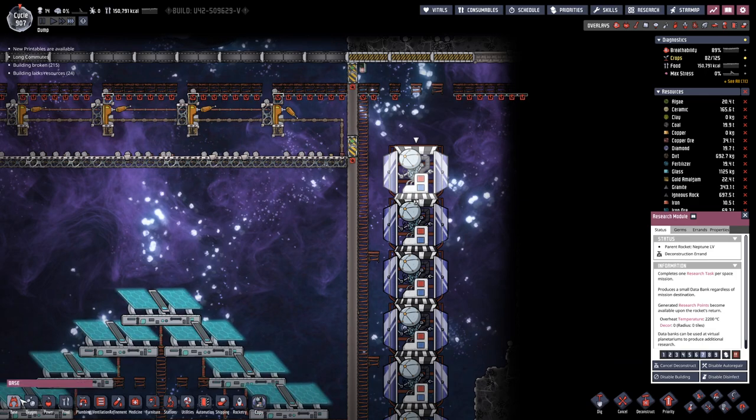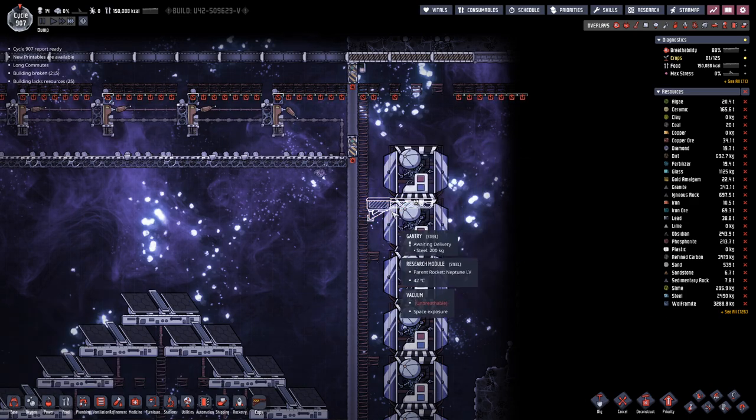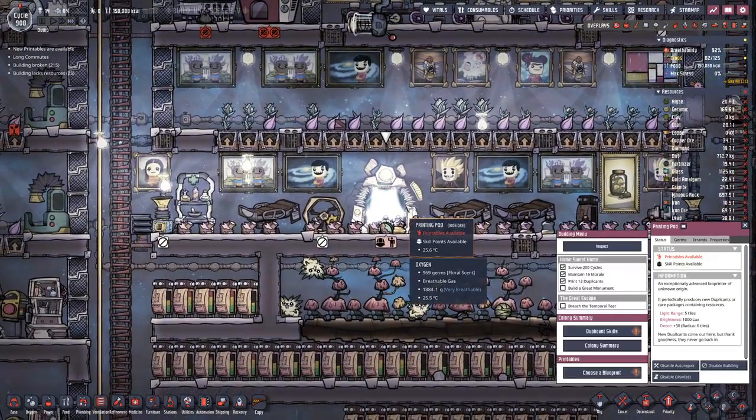We probably cannot reach it with the current setup. But in this place we need the cockpit anyway, so we can place the gantry here already. And once we go to better fuels, we can add one more module here on top. Let's have a look at what we get down here.